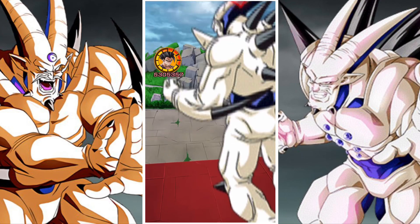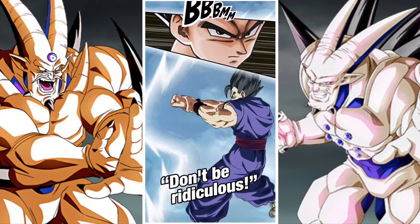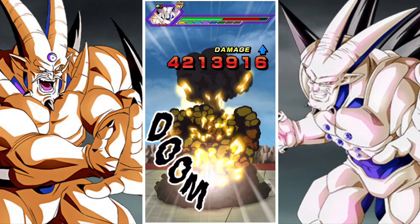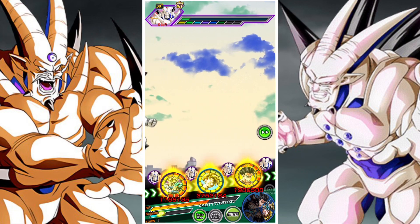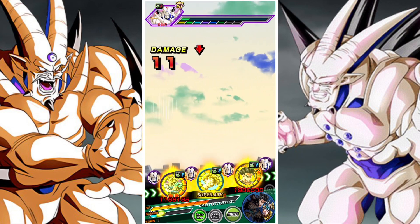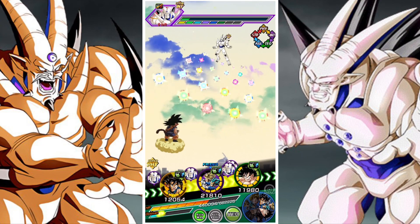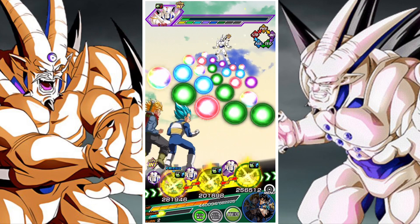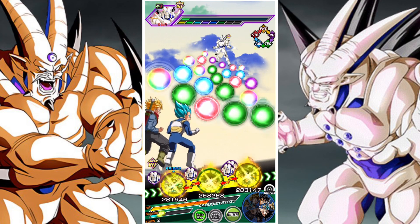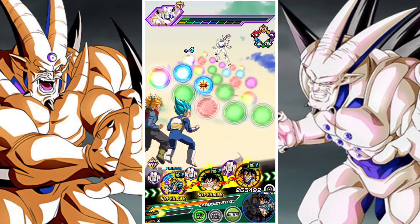The event has three different type phases: INT, AGL, and Physical. Trunks and Vegeta technically should struggle with the last phase, but they do have God typing. They're a Bond of Parents and Child lead — a very strong category — and combined with Future category, they get good coverage.